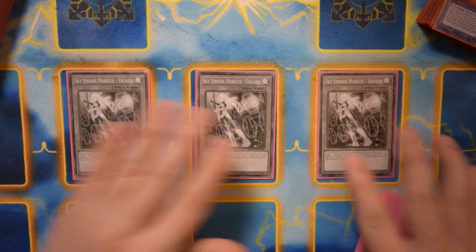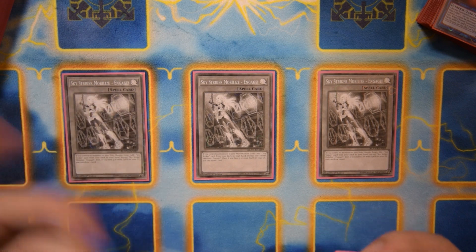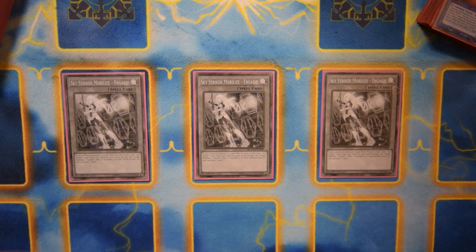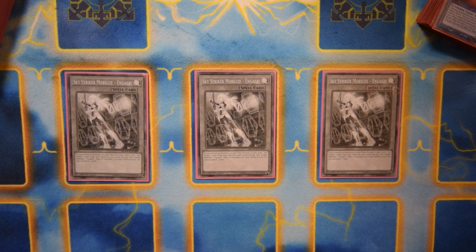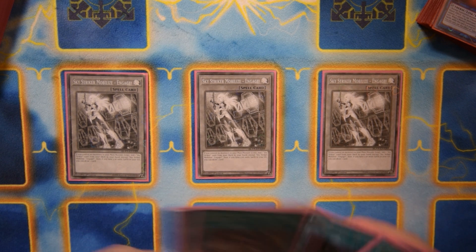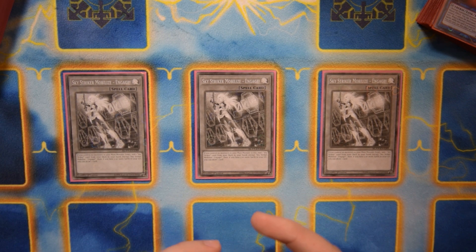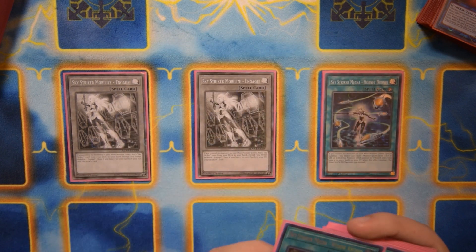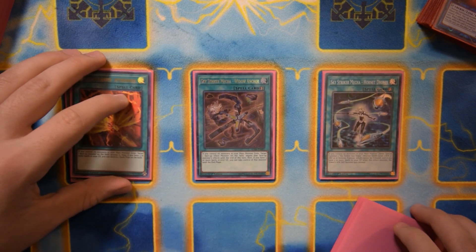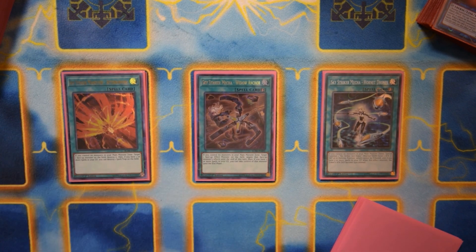Next is the Sky Striker engine. My actual Engages were supposed to be here today but the post office is just messing everything up so I have some proxies. Three Engage — the fact that you can search out Hornet Drones or Afterburners so easily, possibly draw cards on top of that, boosts consistency and gives you access to some of the most powerful cards in the game. Hornet Drones is basically a one-card Alistair the Invoker, which is really strong. I'm also playing one Widow Anchor and one Afterburner.